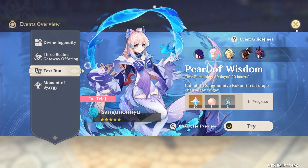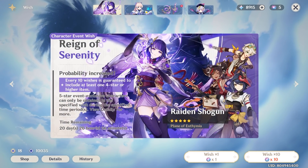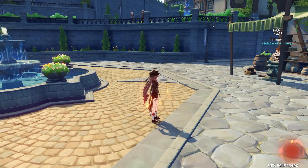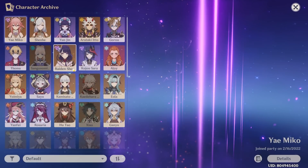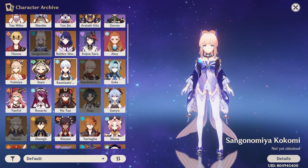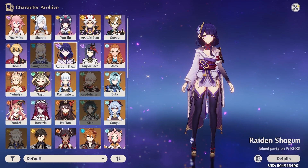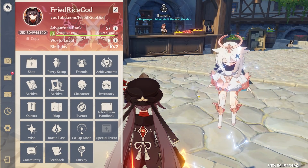So it's Raiden Shogun and Kokomi. I mean, if we come to the character archive, I'm missing Kokomi — I don't actually have her. Is it Kokomi or Kokomi? I don't know. But I already do have Raiden Shogun, so I'll pull for her like one wish or something.